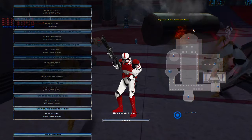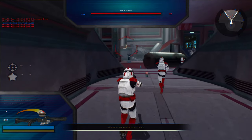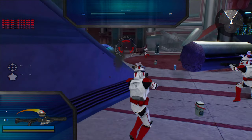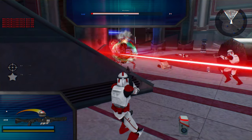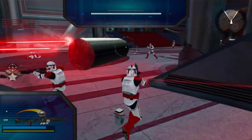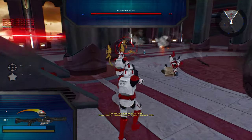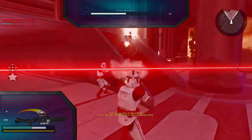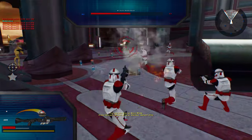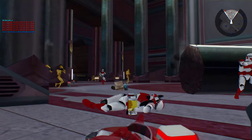Moving on to Commander Thire — damn, okay, that's overpowered too. Imagine if I had the extra damage, it's like a one-shot kill. It's kind of ironic how the guy says we're outnumbered, yet we outnumber them by 70. He's also got a blaster pistol and shoots like Han Solo would.